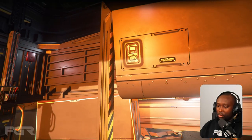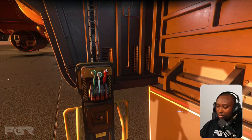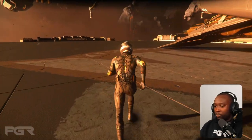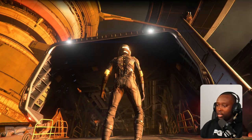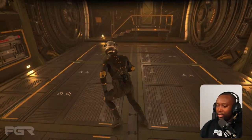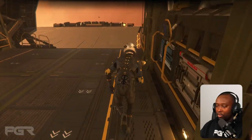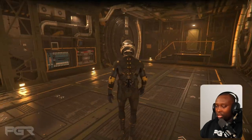Starting with the cargo bay itself — there is a lot of space here. In the PU I do have a Nursa in here and there's tons of space; it fits within the yellow lines easily so you can walk around pretty easily with it. It's really nice that it has that extra space.